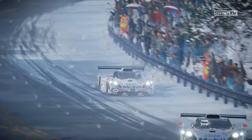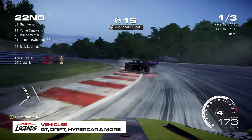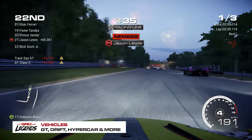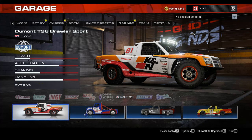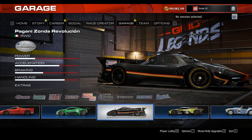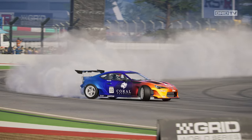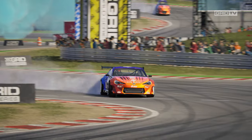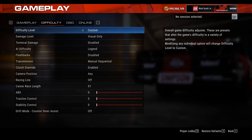Speaking of variety, you'll find a wide range of vehicles to race in Grid Legends. From the super fun stadium trucks right through to some of the most iconic hypercars in the world, there are so many to choose from — over 120, in fact, from dozens of classes. No matter which you end up racing, you'll be having fun across the nine event types, including the return of drift, elimination, and even multi-class events. With improvements to the handling compared to previous games, each car feels unique from the last, but with assists to suit every experience level, you'll be able to focus on the racing.